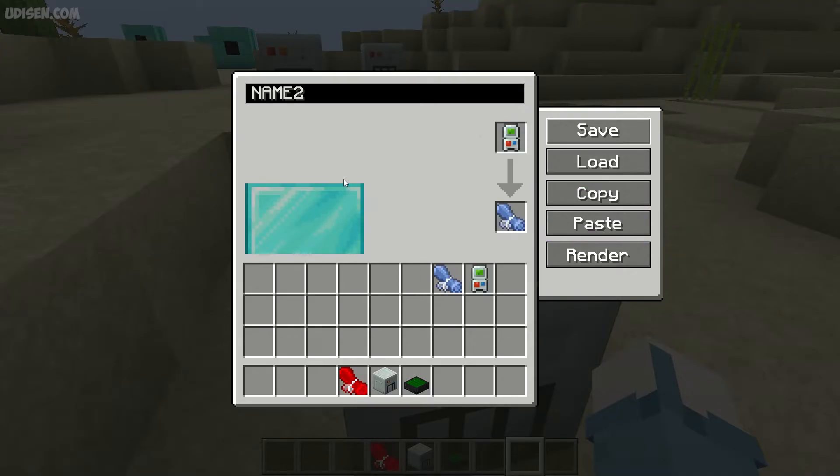If you choose the option 'Save', the construction template from the gadget is saved onto the paper as a new item. Here you can see a rendered picture of it. Use mouse wheel to change scale. Press and hold right mouse button to move around the window, and press left mouse button to rotate the view.